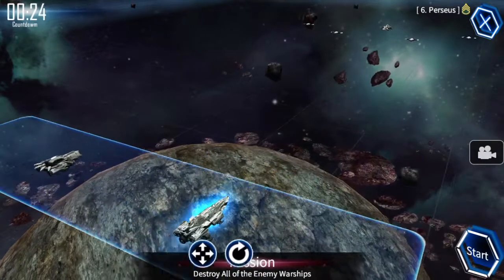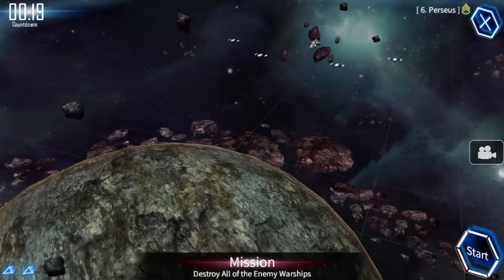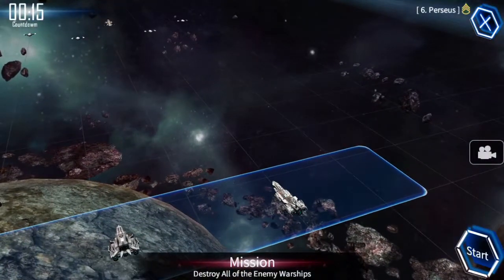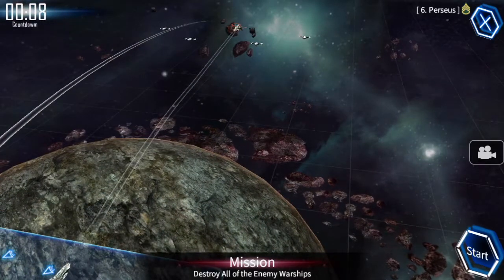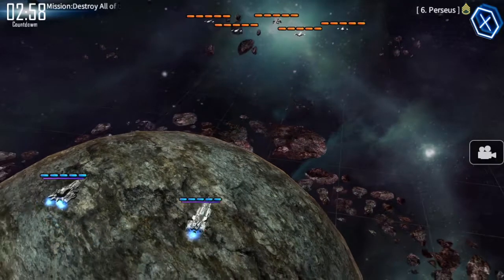In this mission, we just need to pick our targets and destroy these other ships. You just kind of swipe to get your targets and you can move around and see things pretty easily. At the beginning of the game you get a countdown timer — like 30 seconds — before things kick off.